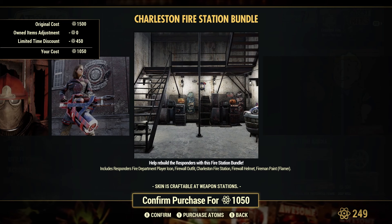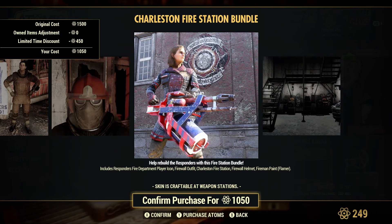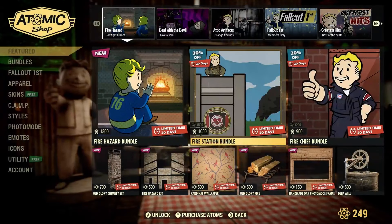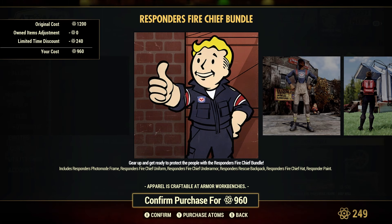Only 1,300 atoms — not too bad. You've got the Charleston Fire Station bundle, which comes with the icon, the Firewall outfit, the fire station itself, the Firewall helmet, and the Firewall paint for the flamer. Pretty cool bundle if you like those.